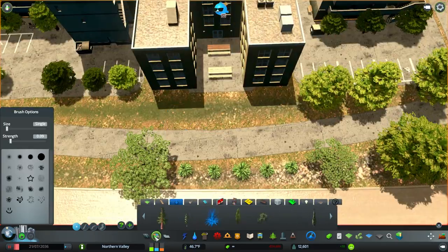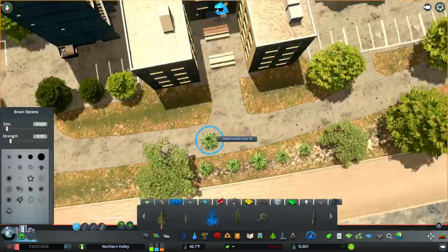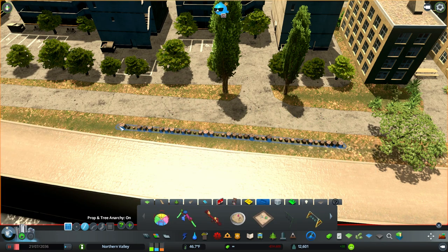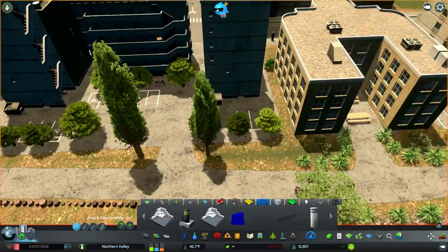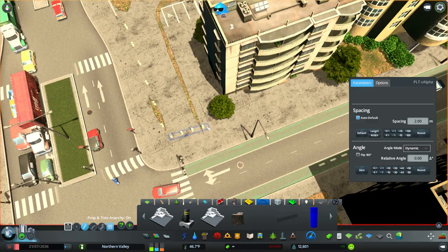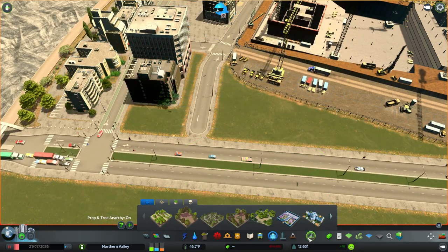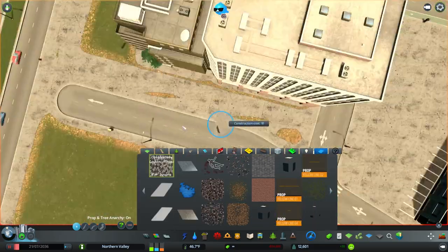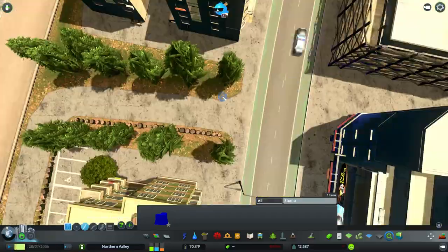Then we go through and do some detail work. I did a couple small detailing things throughout other parts of the city that I didn't capture on camera since they weren't that important. But this section I left in because these apartment areas are right on the river — prime real estate — and I wanted to give this area some character. The stumps I'm placing down were a complete accident: I had them selected somehow, so when I went to drag a fence they just appeared, and I thought they looked great, so I kept them.